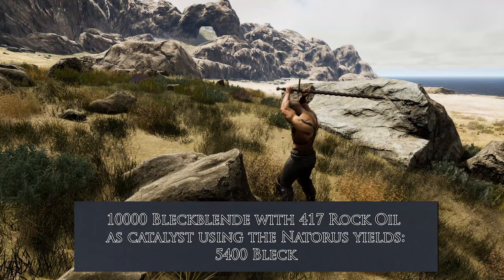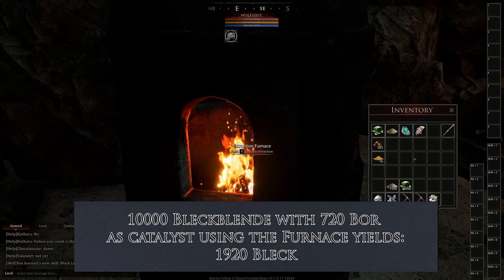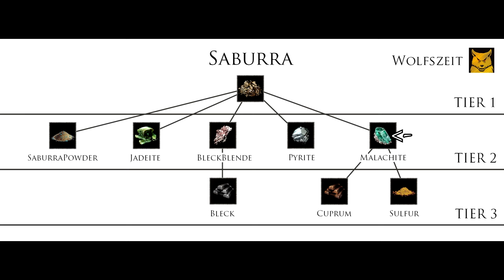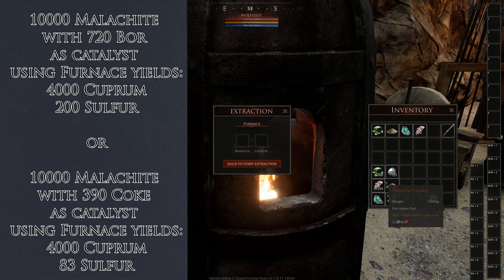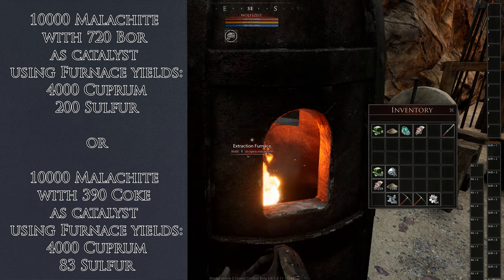The problem is that in Meduli right now there is no Natorus — maybe they'll patch it in, maybe not. So you can also use the furnace if nothing else is available. If you don't have the catalyst boar you can just do it without, because black is not very useful at all — only if you want to sell it to guilds that are building a lot. Let's move on to Malachite: we'll make Koprum from that using Sulphur. You can use boar as a catalyst, or coke if you have it available, or you can just throw it in there — it's not the best idea but it works. Either way you'll get your Koprum out.